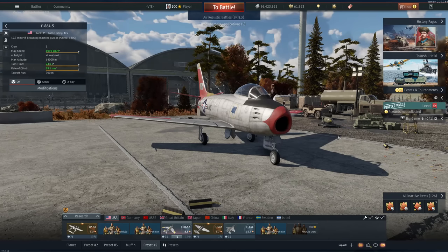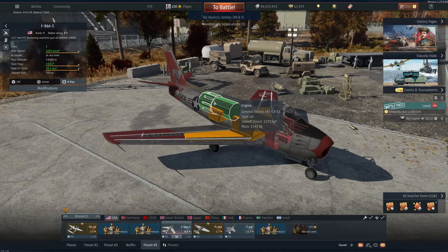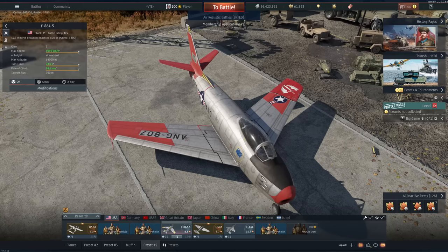For people not familiar with the differences between the A models and the F models of the Saber, I want to quickly gloss over them. The difference between the A5 and the F25 is that the F25 has a better engine, much more thrust, and is much better in sustained performance. However, this is counteracted by the fact that the A5 actually turns better — it has wing slats.